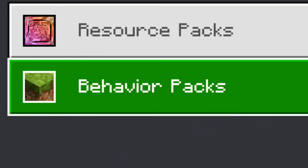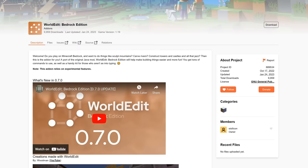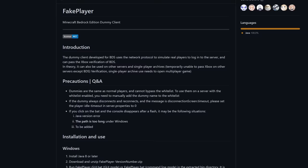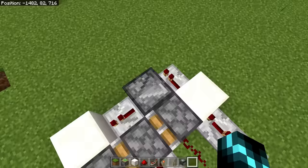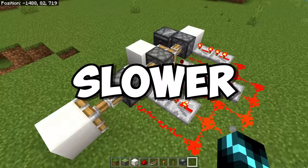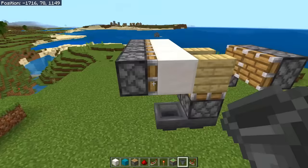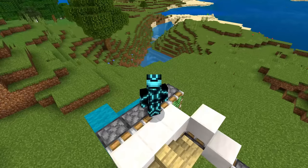Bedrock Edition does have some limited mod support — okay, yeah, it has WorldEdit. But most of the mods are nowhere near as powerful as Java mods, and they're tedious to set up. This means that designing and testing Redstone in Bedrock is a slower process, because you have to spend more time guessing what went wrong and manually fixing things, so you can't spend as much time actually building the redstone.